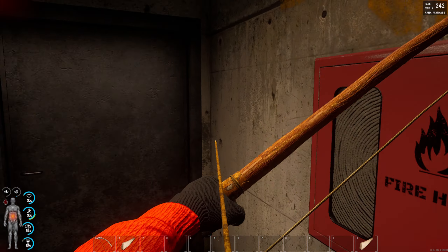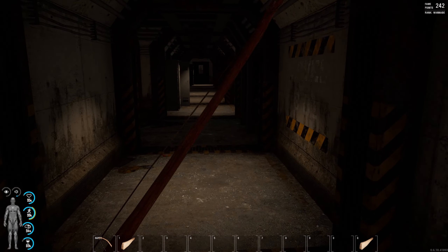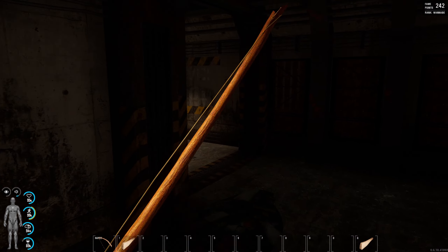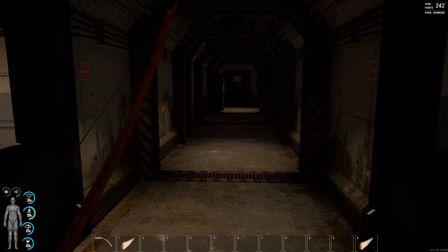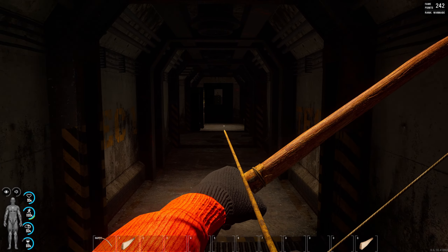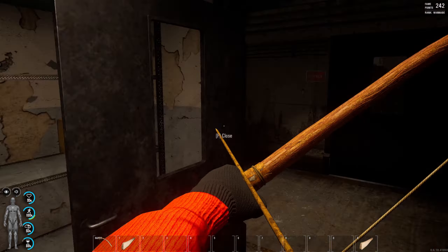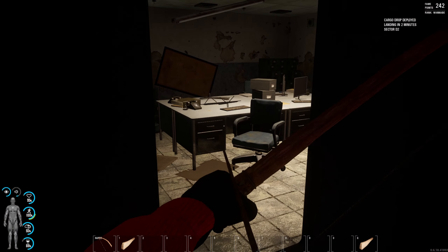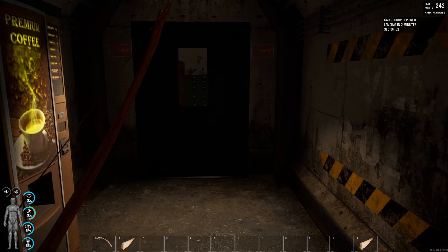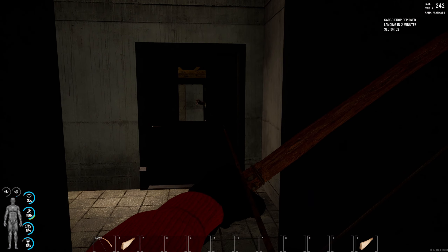Those doors are closed — good. First things first, we're going to take you to the top level. There's nothing really special up here that you'd seek out specifically. There's a large control room right here where you can get locks, duct tape, things like that — nothing too crazy. You've got two depositories right here, one's over there; there's an office right here and another office at the end of the hall. Offices are good to find your locks, keys, bobby pins — all that good stuff for picking locks or locking up your boxes.